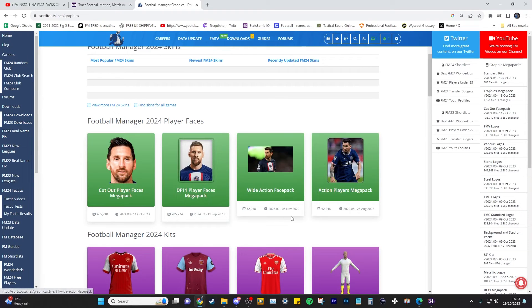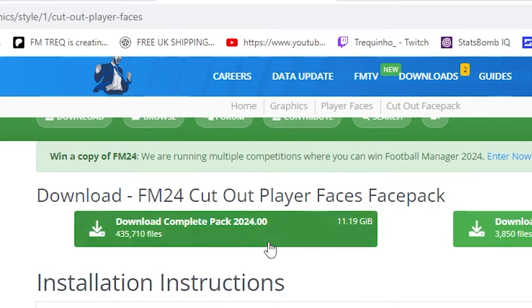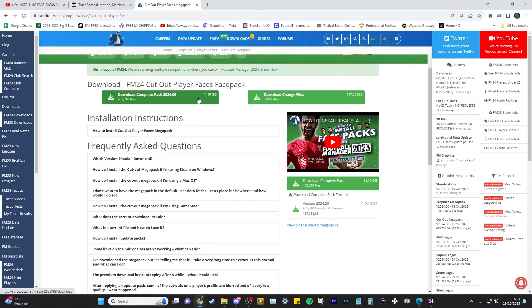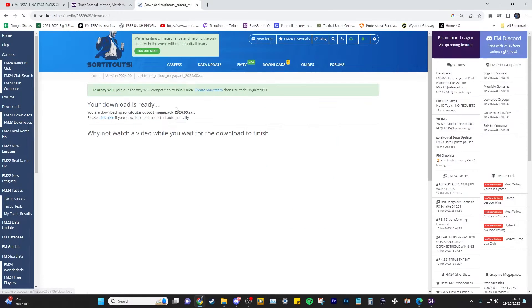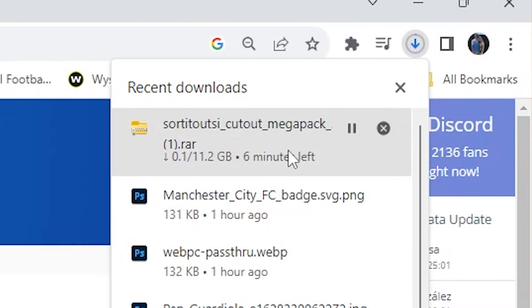There are also other options — two smaller face packs that don't have as many faces, but if you just want the top players and managers around the world, I'd recommend those. As a premium member, all I need to do is click download. You can see the Download Complete Pack option — it's a big one, 11.19 gigabytes. Press download and it will start downloading — you can see it downloading in the top corner.